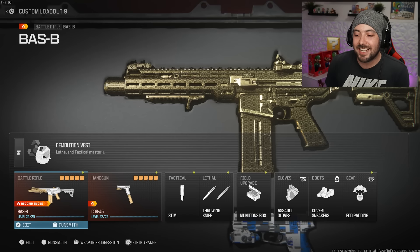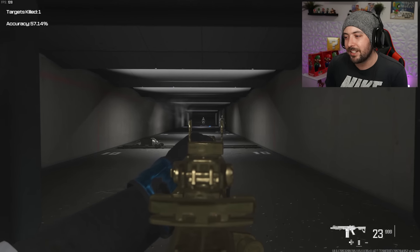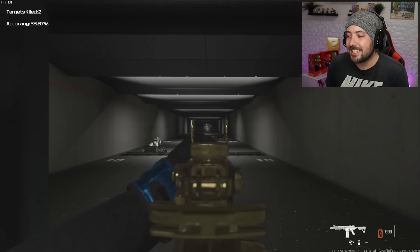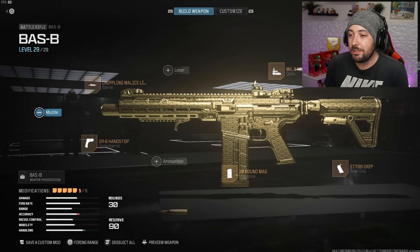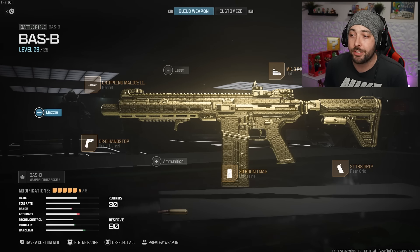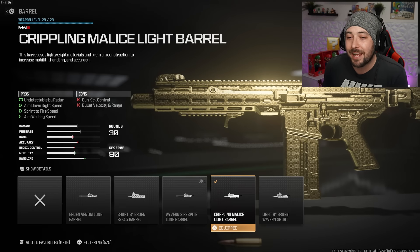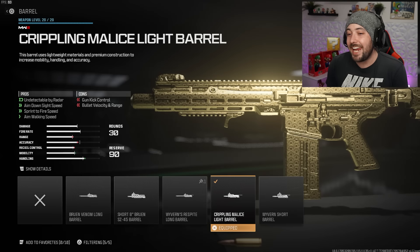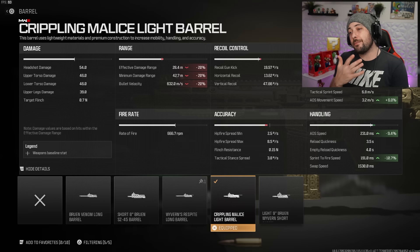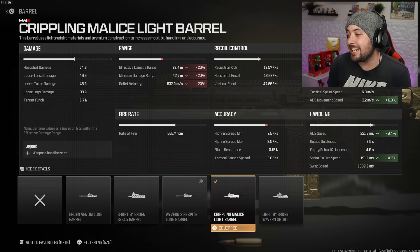I saved the best for last — the Bass B. I love this class. It's great in multiplayer, decent in Warzone, but I haven't found it working well for me in ranked, where my playstyle is very different. The barrel is the Crippling Malice Light Barrel — it's undetectable by radar so no muzzle needed. We gain ADS at 9.4% and sprint-to-fire at 10%, and while we lose some effective range and bullet velocity, it's not a noticeable difference in practice.